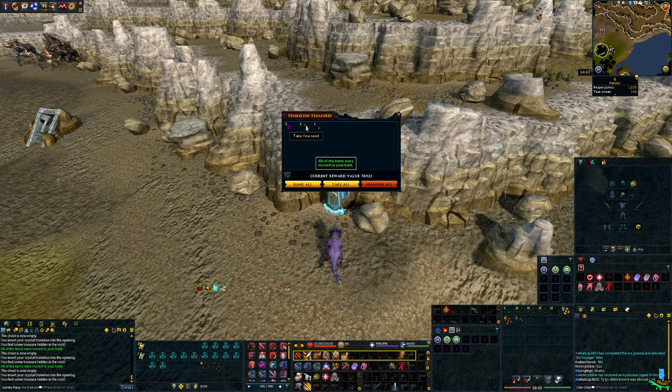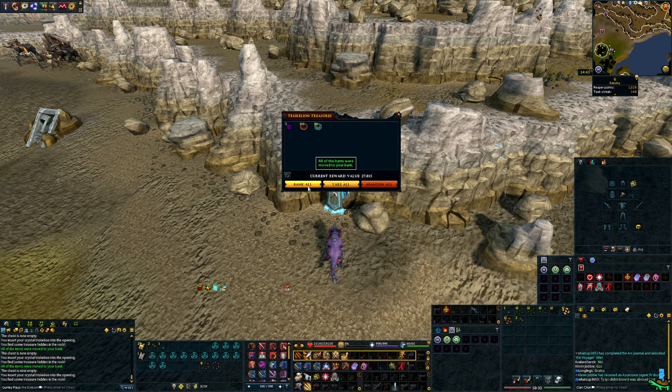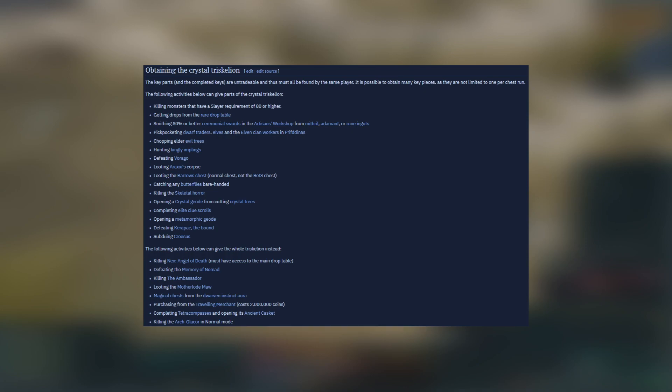The biggest places I've been gathering these lately was Arch Glacor, pretty much doing a ton of AFK Glacor in normal mode with one mechanic. The new slayer mobs drop a ton of them, so I've really been stacking a lot of them lately.